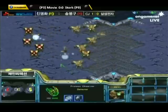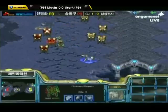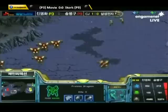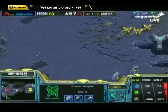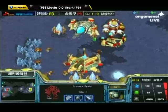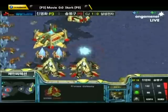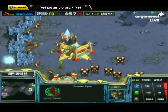Looks like Stork actually got a little bit too bold in the middle of the map — moving out with his force but outnumbered. He does a good job of microing down the Dragoons, and the two Zealots in the front are tanking for Movie, but Stork with reinforcements is going to force Movie to run away. Both players lost about two Dragoons, so it was a more or less even exchange. Zealots aren't too important in this early stage anyway, so not a big deal.